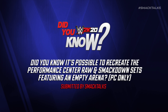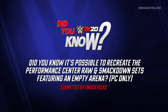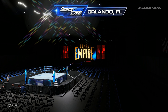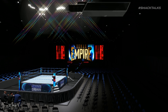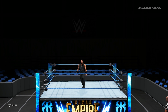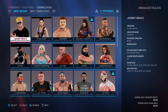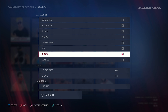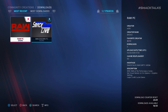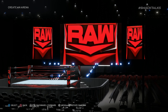Did you know it's possible to recreate the Performance Center Raw and Smackdown sets featuring an empty arena? Should you want to recreate the empty arena sets currently being used in WWE, there is actually a way to do this if you're playing on PC. Head to Community Creations and search for custom shows using the hashtag SmackTalks, as there are two custom Raw and Smackdown shows uploaded that feature arenas set in a smaller Performance Center-like venue.